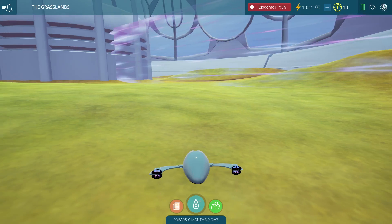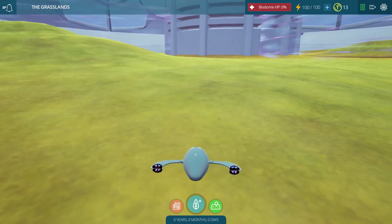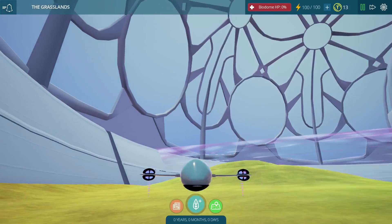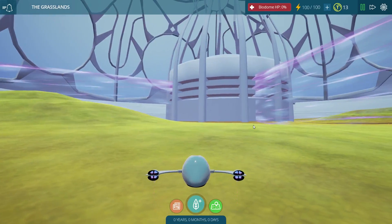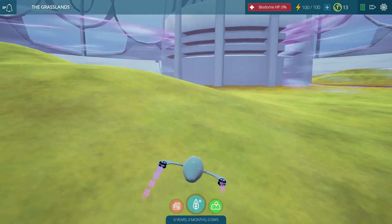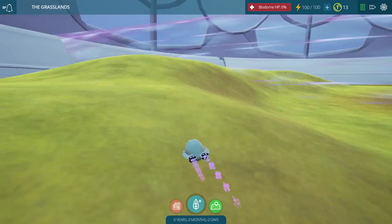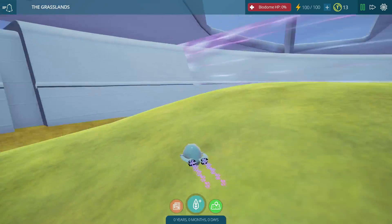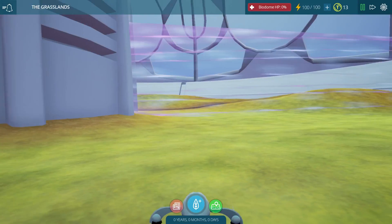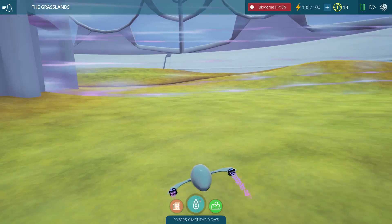You use the right click on your mouse to change the camera so you can look around everywhere. This is a very strange looking place, our little biome. You use the W, A, S, and D keys on your keyboard to actually move around. And you can use the shift key to sprint, zooming around the place if you need to get somewhere fast. But this place is very empty right now, so how do we fill it?